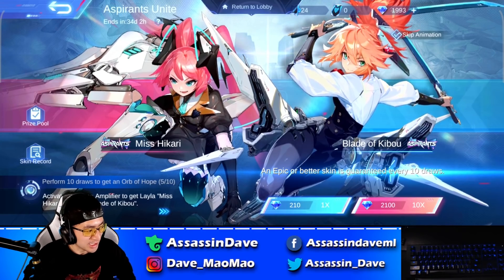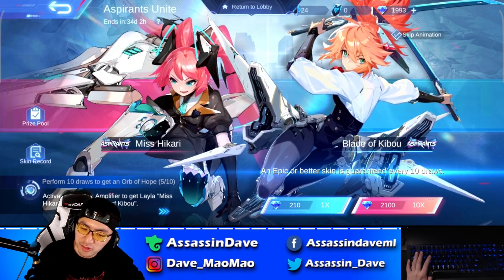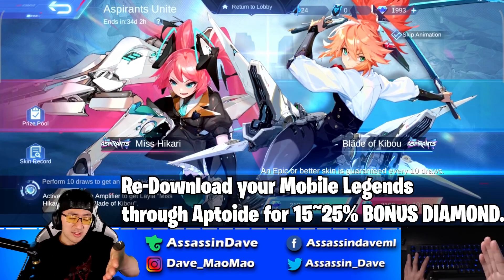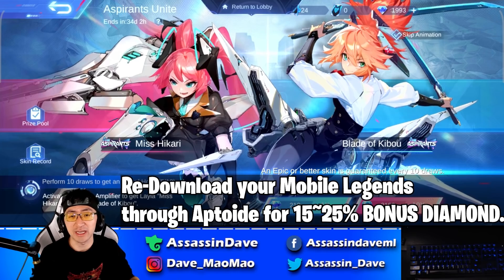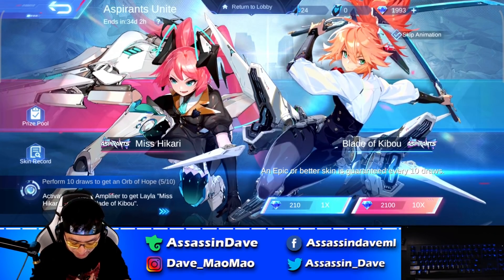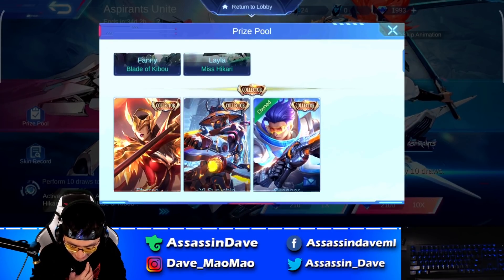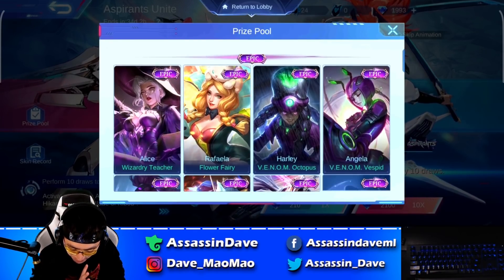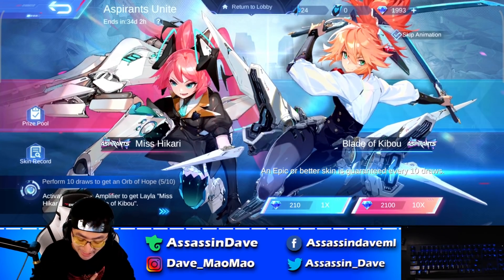So basically I spent around 6,800 diamonds, which is about $110 to $120. Make sure to redownload Mobile Legends through Aptoide so you can spend a lot less money — about $80 to buy the $100-something dollar skin. I think I got pretty lucky with this. I got the Layla skin and I don't need anything else, so I'm pretty sure I'm not gonna draw anymore. I just want the Layla skin — I got what I wanted and this is amazing.